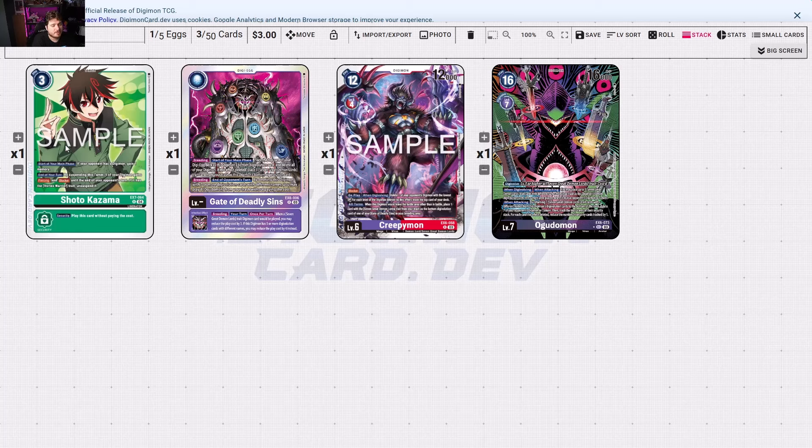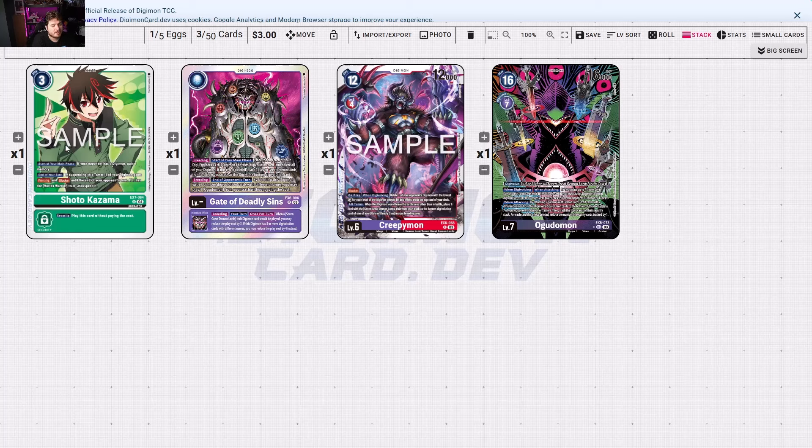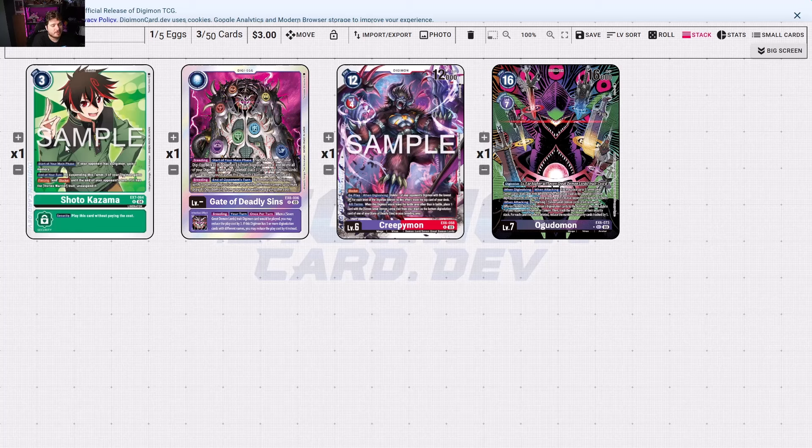Then we have Imperial Dramon, doing the same Imperial Dramon things. We didn't get anything crazy new, but if you know how the deck operates, it uses Return of the Ancestors to give you the protection you need. You have Imperial Dramon Ace Paladin Mode — that's a great threat in itself. The powerhouse and the reason why it exists in the numbers it does is the Davis and Ken Tamer being able to play your Wormon or V-Mon, basically making your bottom end complete searchers. Now your opponent has to deal with you slamming down little guys all the time, and then gaining a memory and stripping sources from your opponent's Digimon is really nasty.